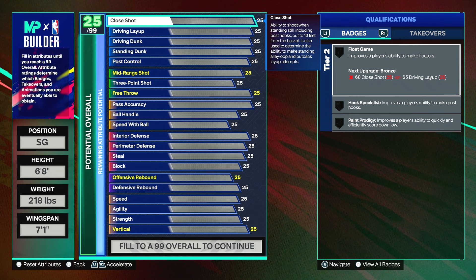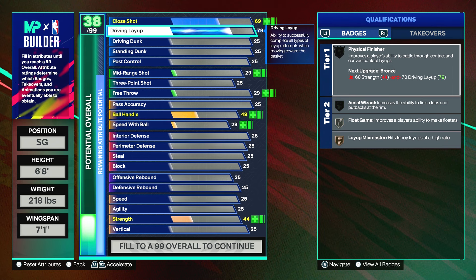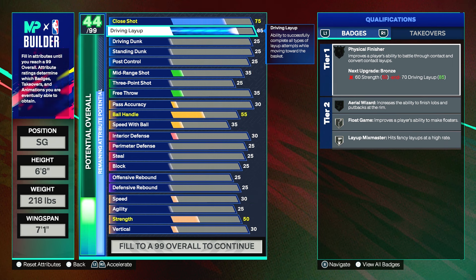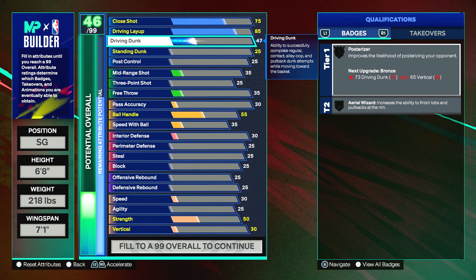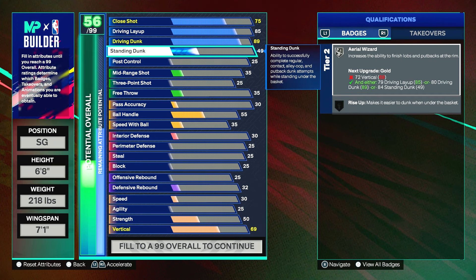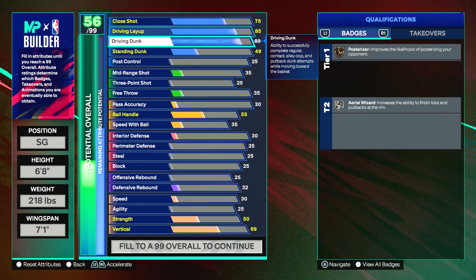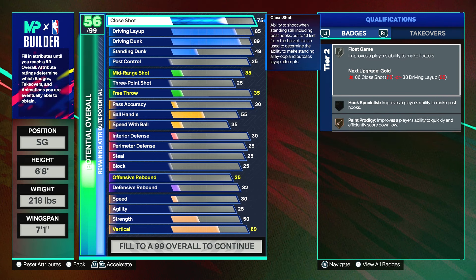The Jason Tatum layup package requires an 85, so put the driving layup to an 85. For the driving dunk, put it up to an 89 so you can unlock two-foot and one-foot moving contact dunks for pro. So you'll have some dunking ability, which is good. That gives you 89 driving dunk, 85 driving layup, and a 75 standing — which gets you float game and layup mix master on silver, post riser on bronze, and paint prodigy on bronze.